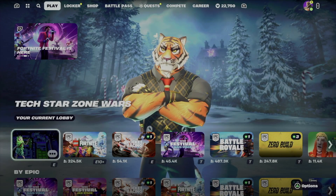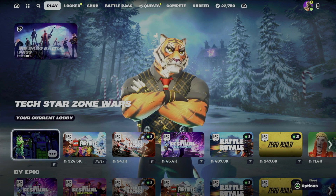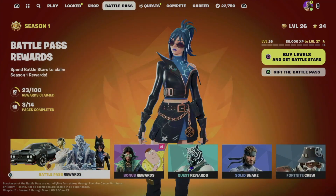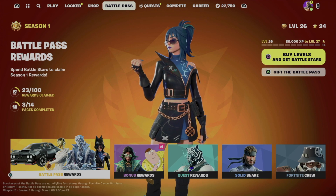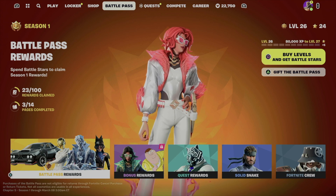Hey guys, the fastest way to buy levels right here. If you guys don't want to play and just want to level up really quick, go to the shop or from the battle pass — just go into the battle pass tab, and then from here on the top right corner you guys are going to see 'Buy Levels'. That is, if you have the battle pass already.